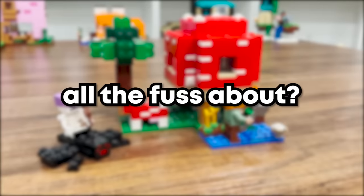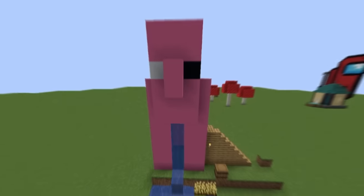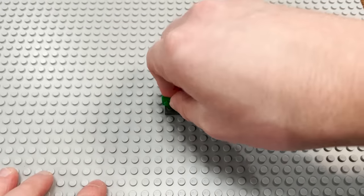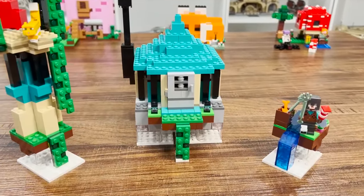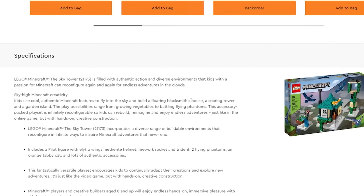So then what's all the fuss about? The sets seem more or less legal, outside of a few items out of scale, and of course the pig house set. But there's one other set we need to look at — the sky tower. This set is more illegal than placing LEGO plates in between studs. It's a build of a home floating in the sky with a blacksmith's house, a soaring tower, and a garden island, at least according to the LEGO website.